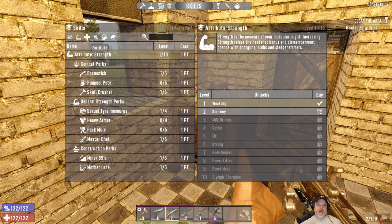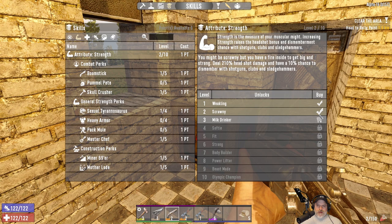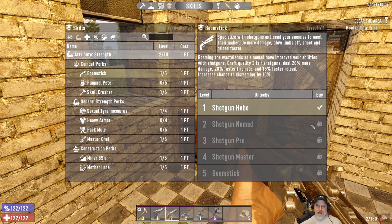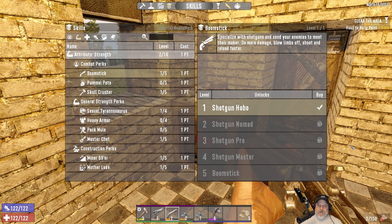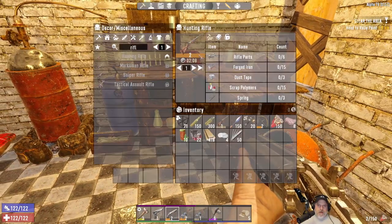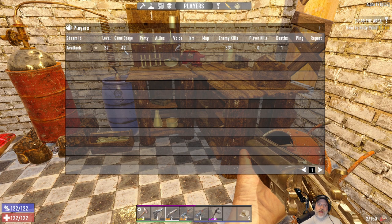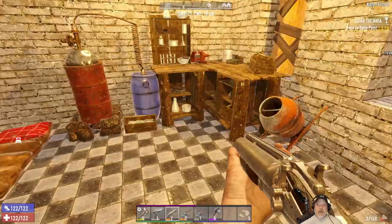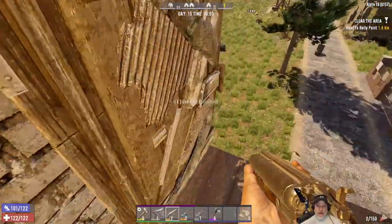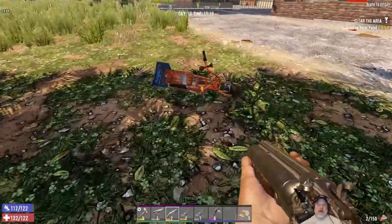We get so much more from the strength tree - Boomstick, Skull Crusher, Sexy T, the two mining skills - so I'm leaning towards strength. Then maybe later we'll pump agility to increase our handgun skill. We'll put our last point into Strength, and once we get to Milk Drinker we'll be able to get the next point in shotgun, the next two points in mining, and maybe Skull Crusher too. We're at game stage 42 - once we hit game stage 50 we get to tier two and better loot. Alright, let's go do the quest from Trader Jen and get these tier one quests knocked out.